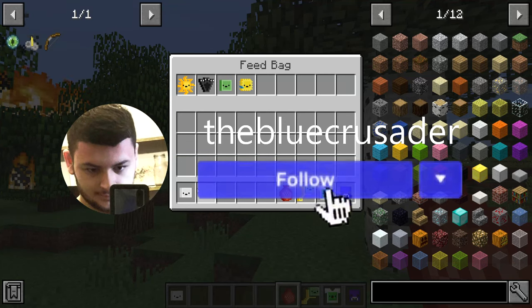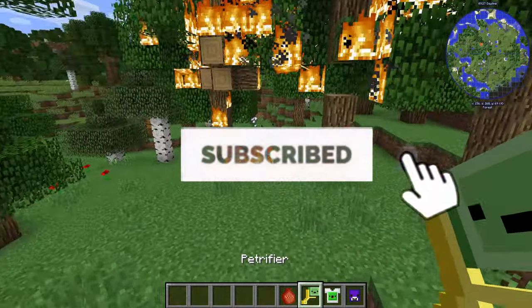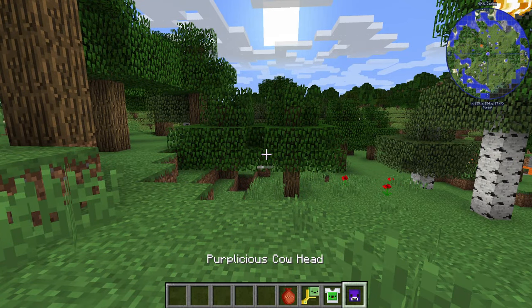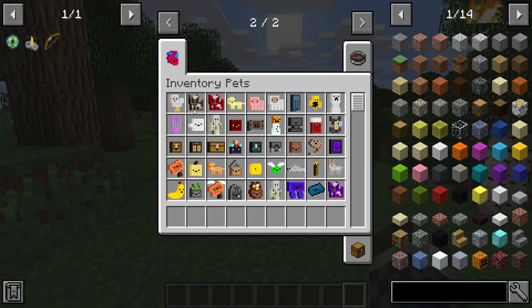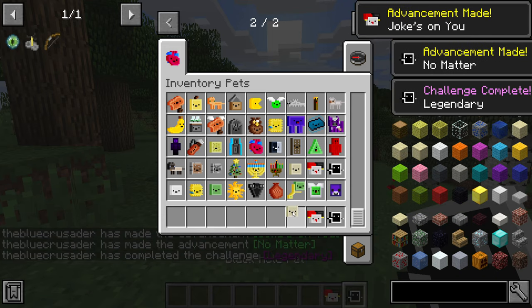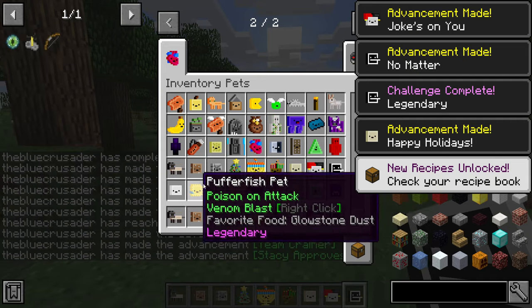What's up guys, my name is Dean, aka the Blue Crusader, and welcome back to the channel. From shy ocelots and foxes to friendly villagers, to hostile skeletons and creepers, Minecraft has its fair share of different creatures and animals. But what if we want to introduce some more cute and wonderful creatures and pets to spice up our world? If you love cute animals both in real life, cartoons, or in games, and just general animals, this video is for you.